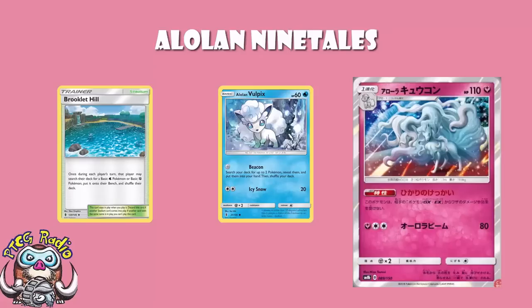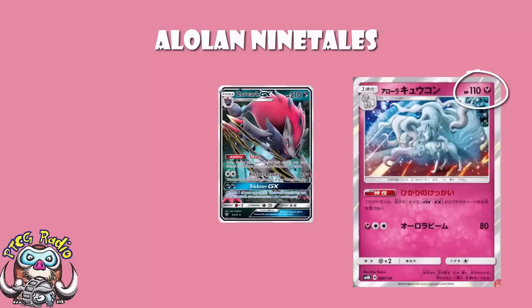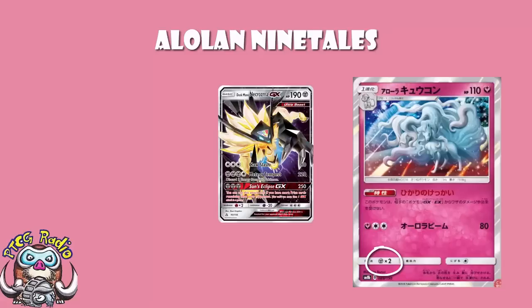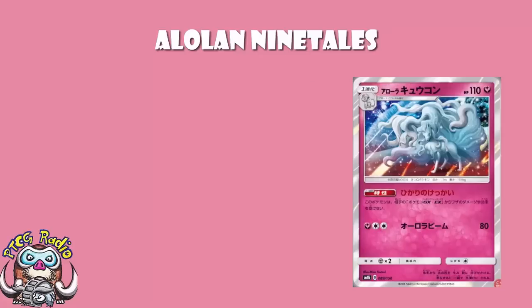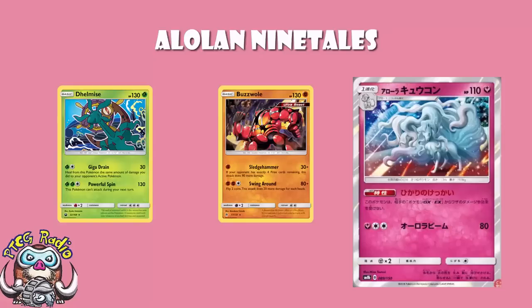It's got 110 HP, which should be bad because of Zoroark GX, but just wait until we get to the ability. And you combine that with a weakness to Metal, which should be bad because Dusk Mane Necrozma can get a one-hit KO. But actually, as we're going to see when we get to the ability, it's kind of a moot point. Although non-GXs like Buzzwole, if you've got four prizes remaining, and Delmise will get one-hit KOs, which is for this Pokemon way more relevant.